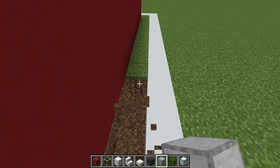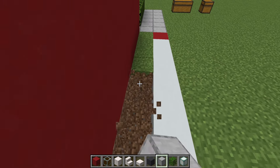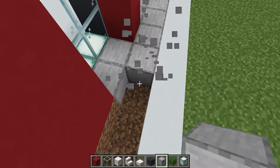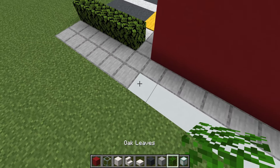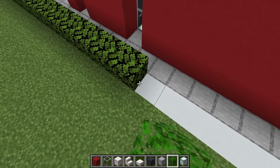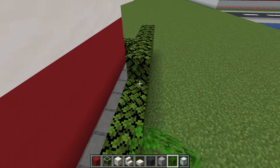Next, a bit more landscaping. We want to have a row of smooth stone path that extends all the way around the edge of the build. Then on the remaining white concrete of the grid I'm going to place a layer of oak leaves, and just along the back another row of leaves on top.